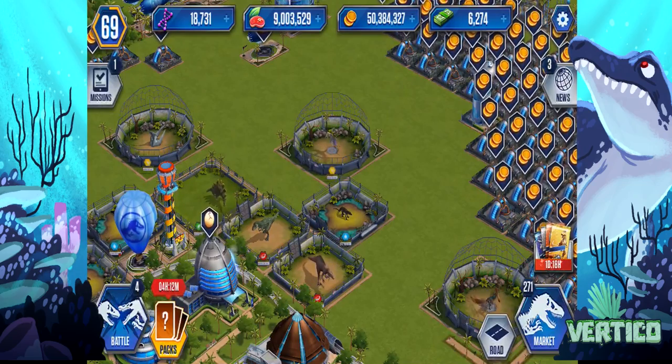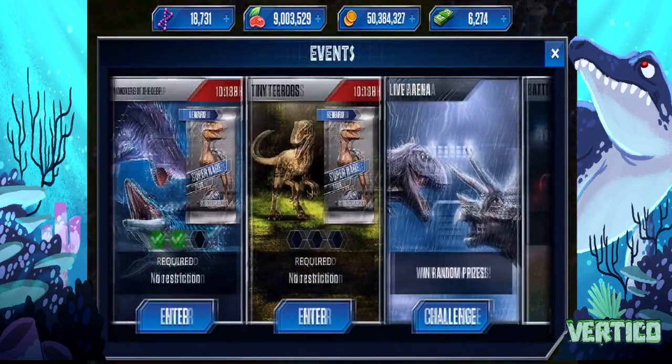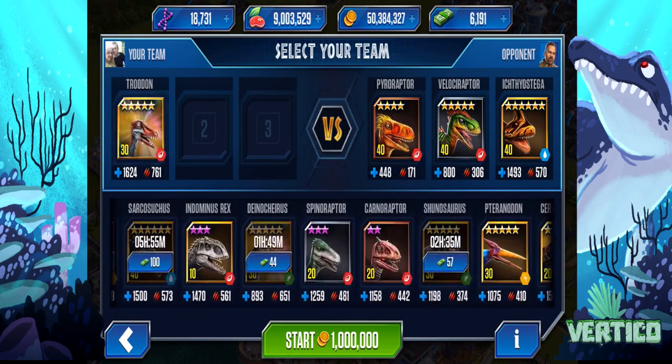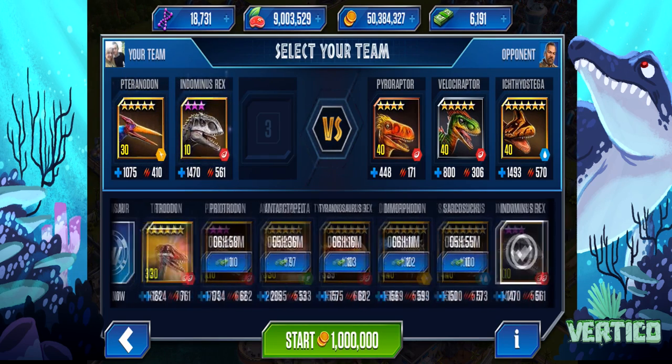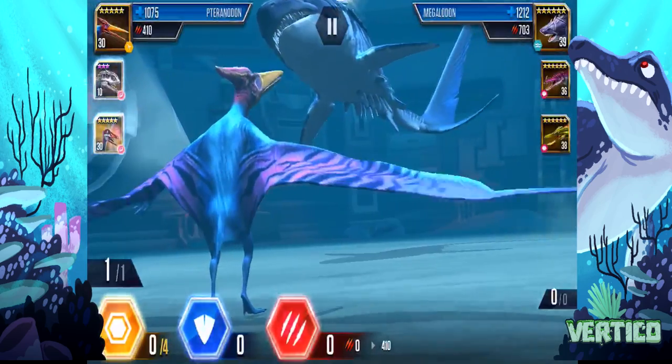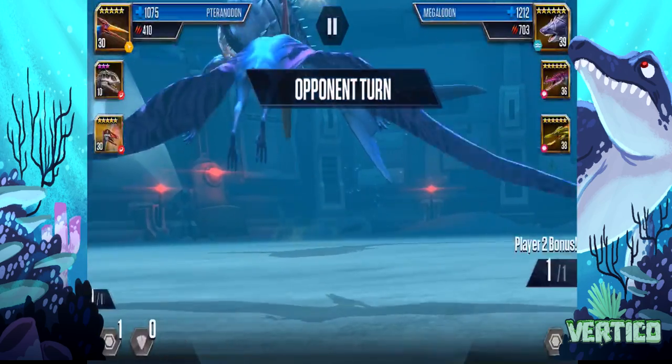Rejoin, but this time concede rather than continue. And then you go straight into the battle of your choice. Let's go for this one. We just go ahead and place our top creatures. And boom, you should be able to — there we go — you are straight underwater.